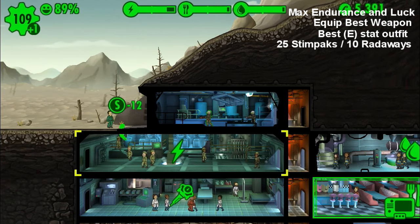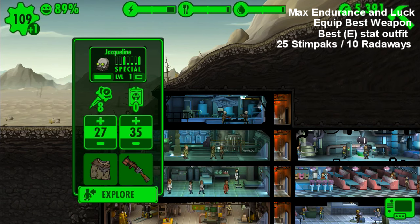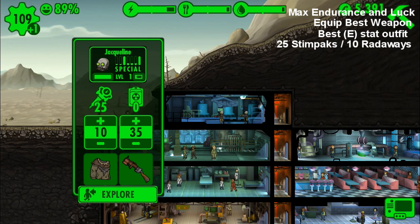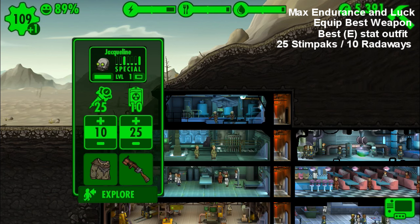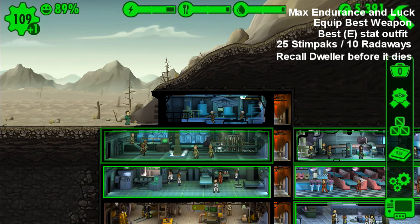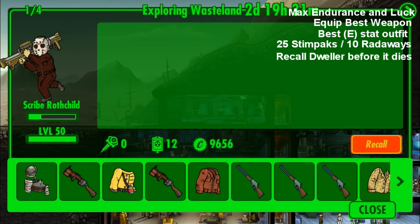Next, you want to send them off into exploration and equip them with the maximum possible stim packs, which is 25. Your rad-aways don't really matter — as long as you give them a minimum of about 10, you should be good to go. Then send them off and retrieve them right before they're about to die. The higher level they are, the more expensive they are to revive, so you don't really want them to die — it's also going to cost you more caps.